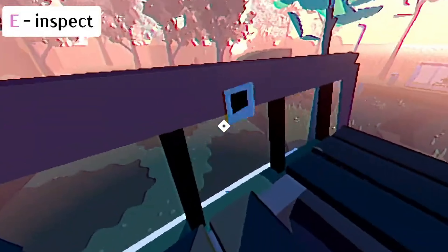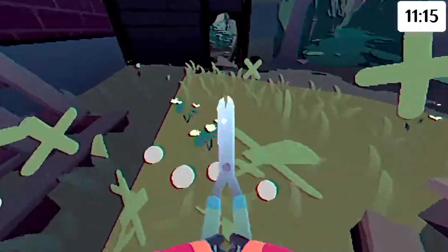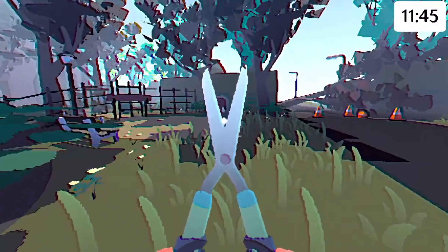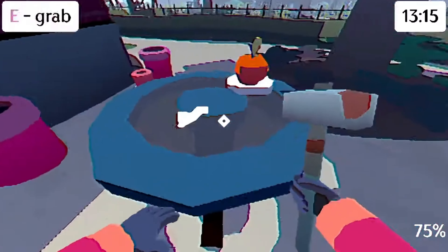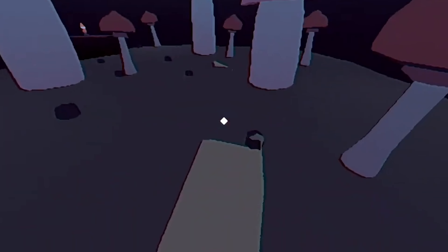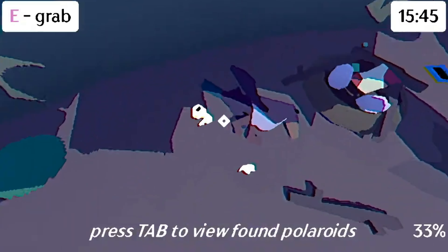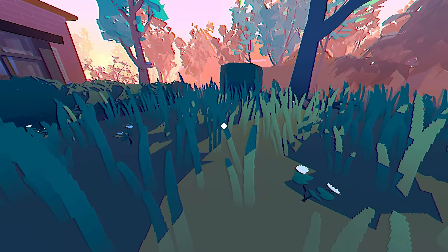Visually, the game employs a disorienting art style, amplifying its unsettling atmosphere. Graphics can seem distorted, contributing to an uncanny valley effect that aligns perfectly with the game's overall tone. Creatures change appearance based on your actions, and some visuals echo the aesthetic of a damaged VHS tape, adding to the creepiness. The audio design matches this mood, with sounds and music enhancing the tension, and occasionally throwing in jump scares for added effect. It all fits together, making for a memorable and cohesive experience.